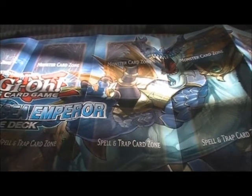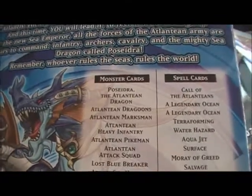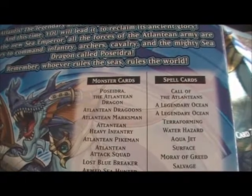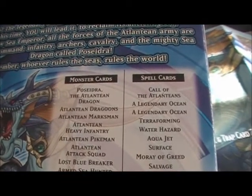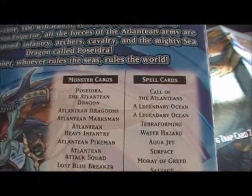And here's what it says on the back. It says: 'Rule the waves. Atlantis — the legendary undersea kingdom is about to rise again, and this time you will lead it to reclaim its ancient glory. As the new sea emperor, all the forces of the Atlantean army are yours to command: infantry, archers, cavalry, and the mighty sea dragon called Psydra. Remember, whoever rules the seas, rules the world.'